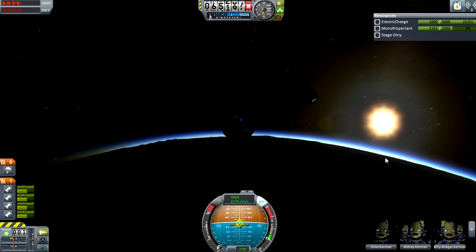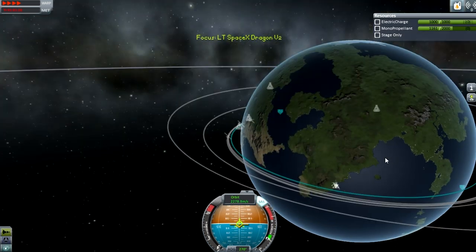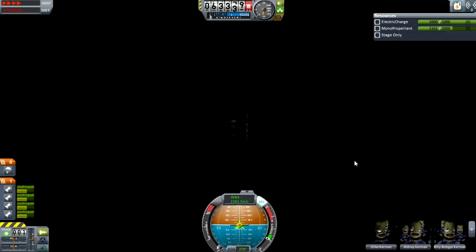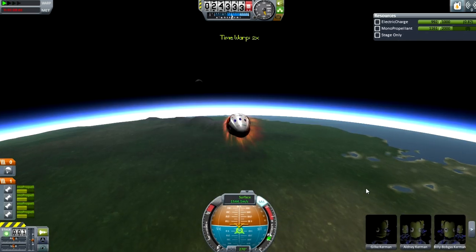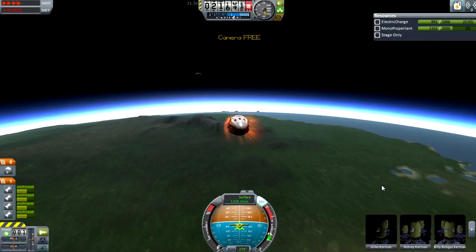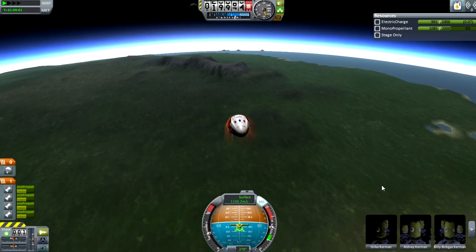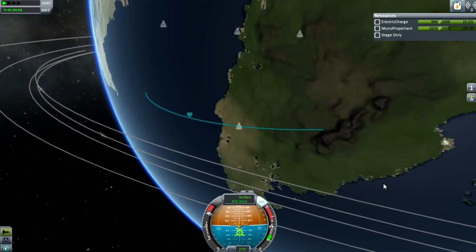A Soyuz isn't reusable. The service module — which is the propulsion and life support — and the habitation module, the little thing on top, all burn up. But this is all contained within the Dragon Mark II capsule, as you can see coming back right now. I didn't make this perfectly, so I'm coming down on the wrong side of the mountains. So I fire my engines now — this would be a test burn in real life, but I'm actually just trying to avoid those mountains, although it would have been cool to land on top of one.